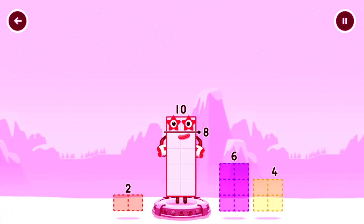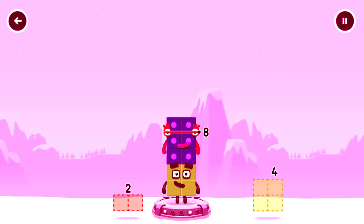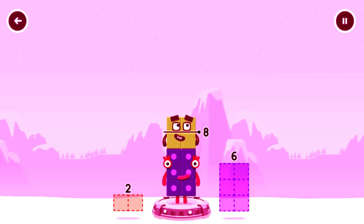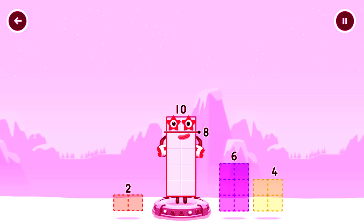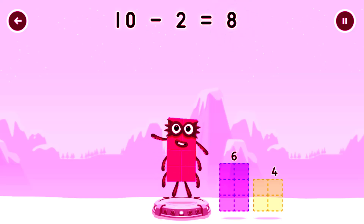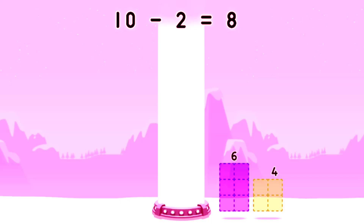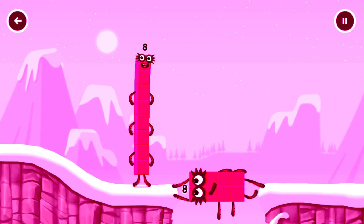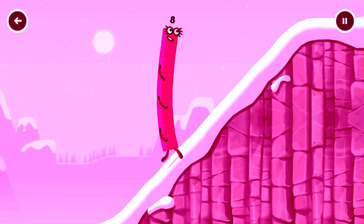Take number blocks away from 10 to leave 8. 6... try a smaller number. 4... that's not quite right, try again. 10 — that's right! 10 minus 2 equals 8. Octoblock! Yes, this is great!